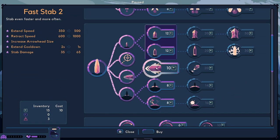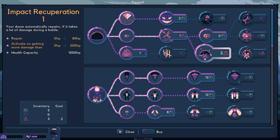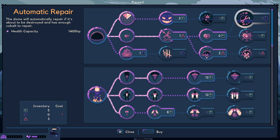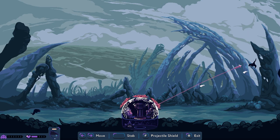Let's increase extension speed, stab speed, extension speed - everything speed. I need to turn my aircon off, it's hot. Cold, hot, cold, hot. Let's get this - it's been all armonis. Let's do this one - what's this? Automatic repair if it's about to be destroyed. So it will repair your dome automatically if it takes a lot of damage during a battle - repair from zero to 80 HP, active on getting more than 200 health damage. We'll take it!